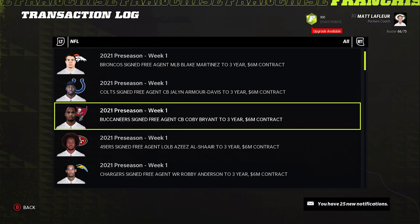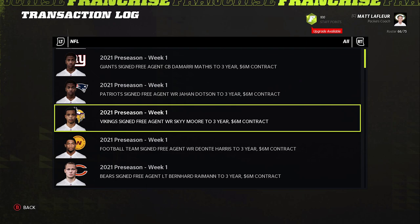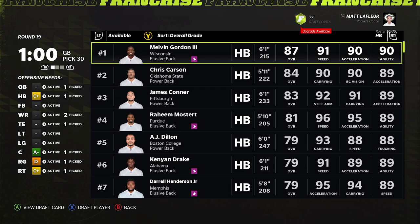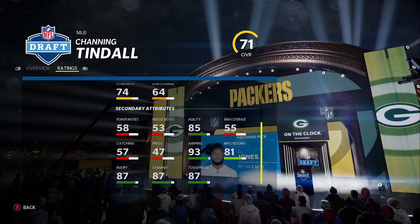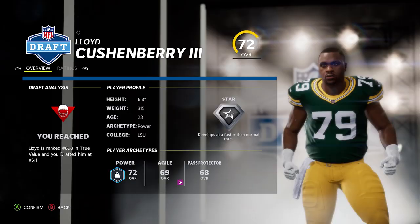Channing Tindall will finish our linebacking group — still probably going to add another guy later. And because I like the value of Cushenberry to play center. In between picks: Daniel Falele went a lot higher than I thought. Some players are literally right on point, others are way off. Stokes, Tyson Campbell, Brandon Smith all right where expected. Zion McCollum is a little on the older side but decent. Everything is pretty much spot on.